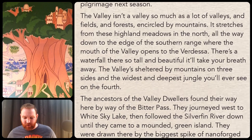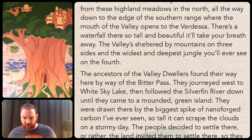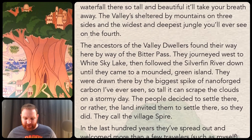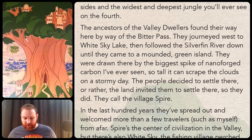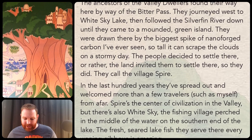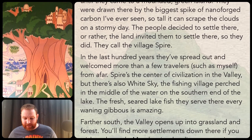The ancestors of the valley dwellers found their way here by way of the bitter pass. They journeyed west to White Sky Lake, then followed the Silverfin River down until they came to a mounded green island. They were drawn there by the biggest spike of nano-forged carbon ever seen, so tall it can scrape the clouds on a stormy day. The people decided to settle there — or rather the land invited them to settle there — so they did. They called the village the Spire. In the last hundred years they've spread out and welcomed more than a few travelers. Spire is the center of civilization in the valley, but there's also White Sky, the fishing village perched in the middle of the water on the southern end of the lake. The fresh seared lake fish they serve there every waning gibbous is amazing.